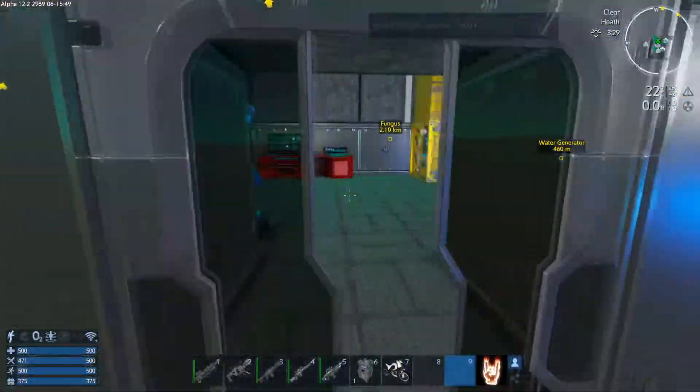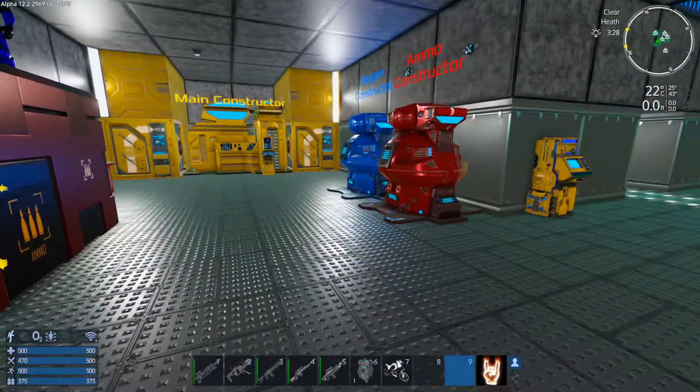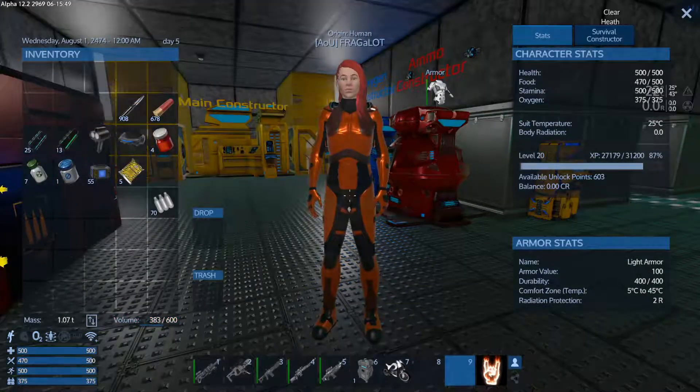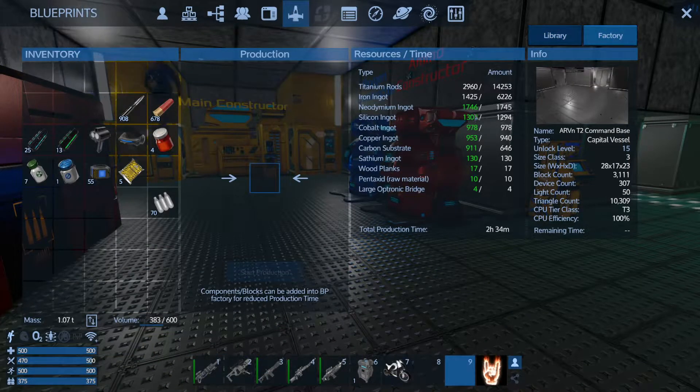We're making another ship for our new player. The steel that you've got in your thing? Just need titanium and iron. Yeah, right now we've got 5,000 titanium right here at the base. That's not enough. Oh, I know. That's like a quarter of what you need. Yeah, I only got 2,960 in, but I need 14,253.